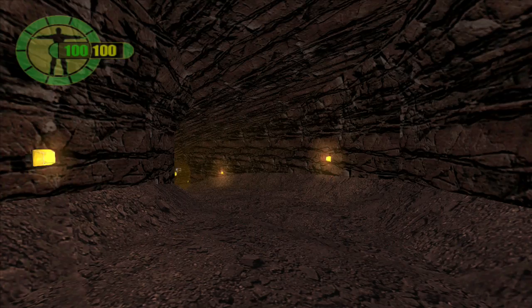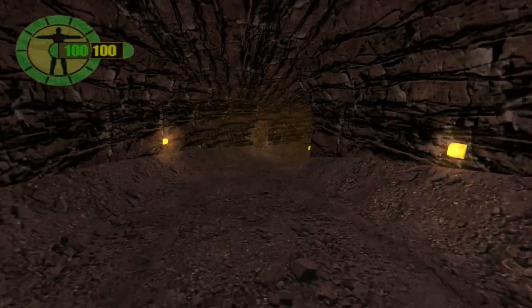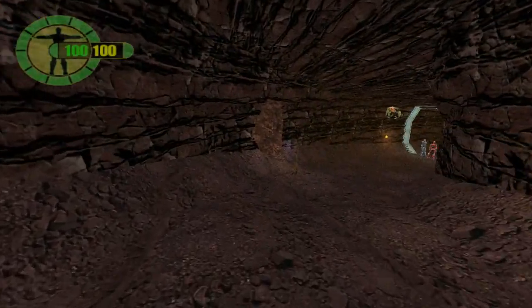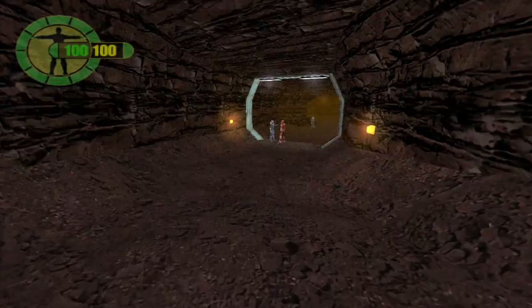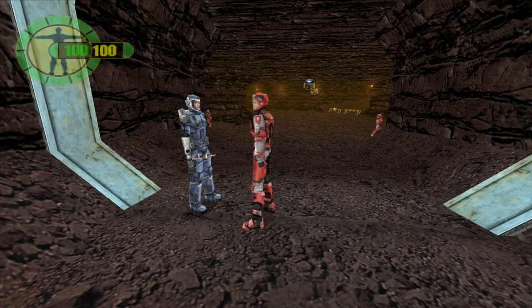Anyway, we are going for the Gone Fishing trophy today. We have to find the old fishing hole, so this is right at the very start of the game — immediately starting the game. The old fishing hole is down that hole to the left there, but we first need to get remote charges and a gun.